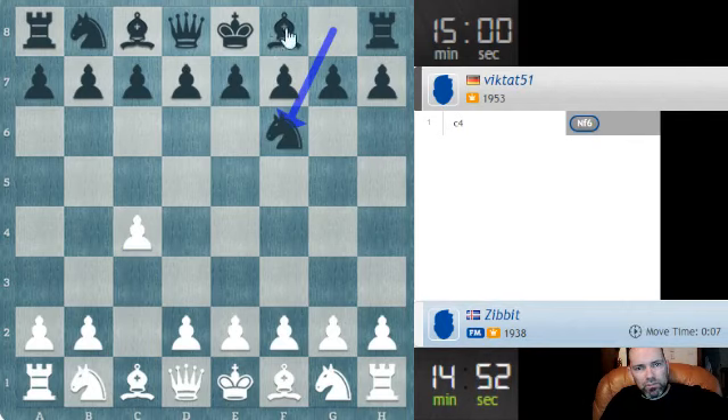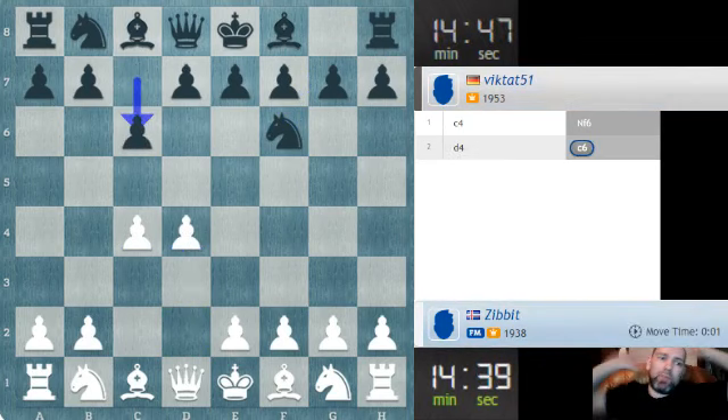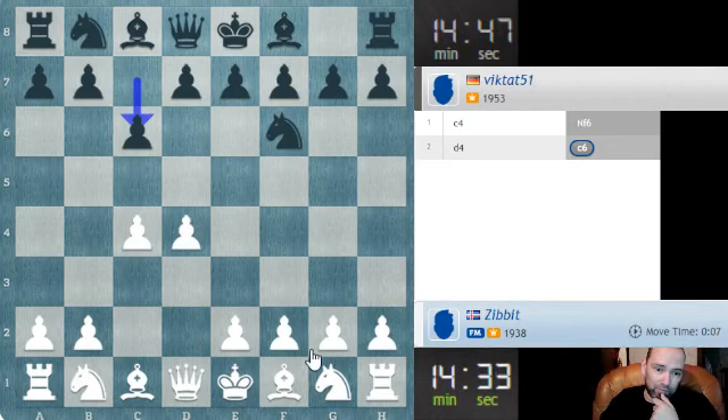I'm going to go for e4. The fact that he is a premium user probably means that he won't be cheating, which is always an issue in standard games unfortunately online at the higher levels. He wants to go for the Slav - that's why he plays c6, wants to play d5 next move. Knight f3 is the most common move, I'll just go for that.